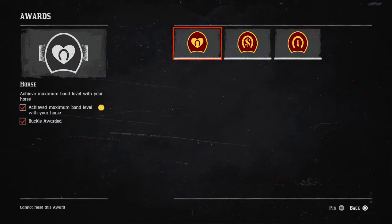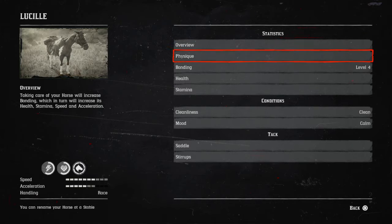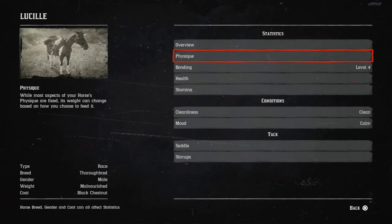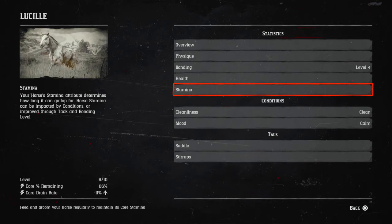Achieve maximum bond with your horse. Your horse has four bond levels. If you go over to Player, my horse is Lucille at the moment, and if your bonding says level four then you've got the maximum bonding achieved. You get that by riding him, feeding him, cleaning him — just taking general care of your horse, not letting him get shot. He'll show you details like breed — it's a thoroughbred racehorse — but I need to feed him, he's malnourished. It gives you health and stamina info as well.